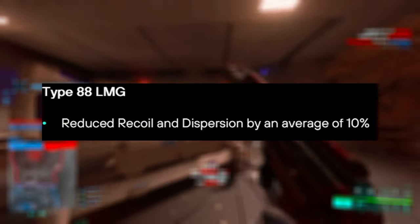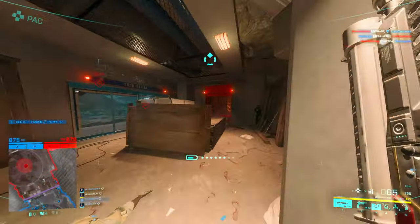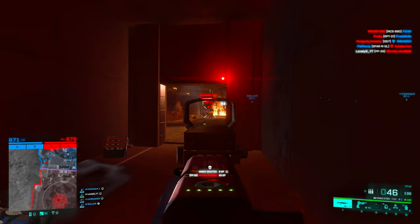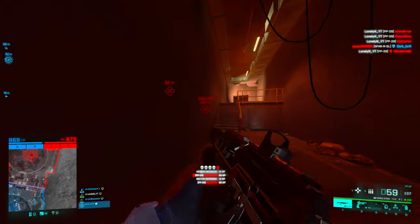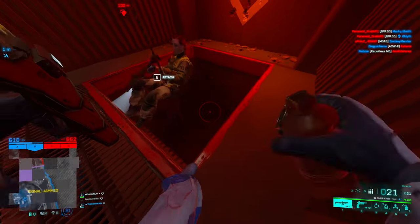For the Type 88 LMG, they reduced recoil and dispersion by an average of 10%, so it's a buff. They also changed the AK-74U: starting accuracy increased by an average of 10%, horizontal recoil slightly increased, and rate of fire adjusted from 650 to 675. Maybe the gun fits better now since it's probably the worst SMG, but we'll have to test it out.